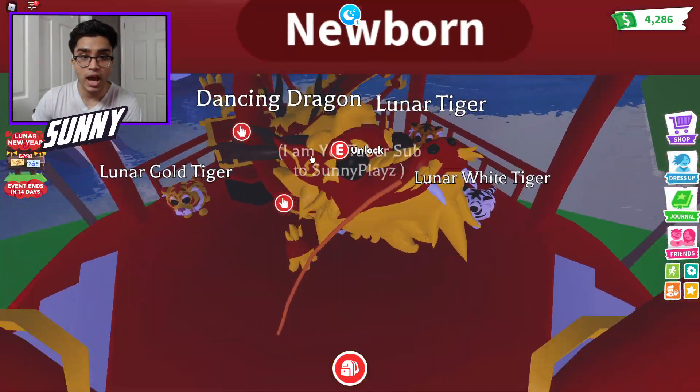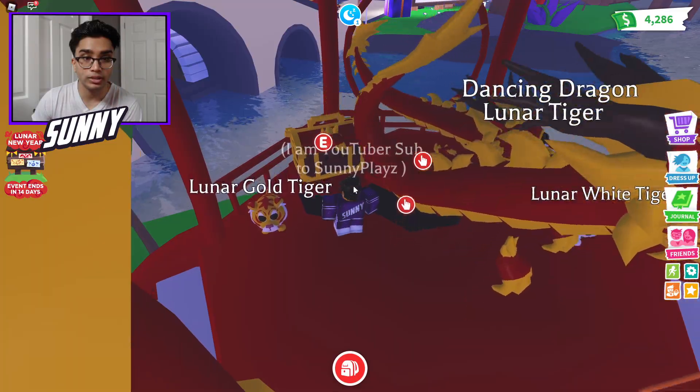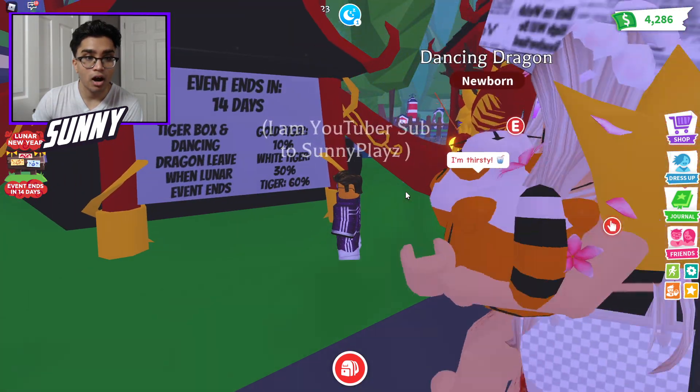So we have been saving our money and we're going to be opening up these boxes. How much are these? $350,000. And then we have Lunar Tiger, White Tiger, and then the Gold Tiger, which I'm guessing is the rarest. Let's see the rarity real quick. Tiger Gold is 10%.